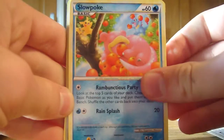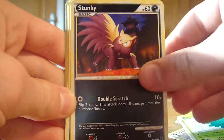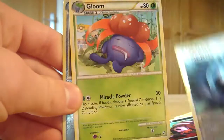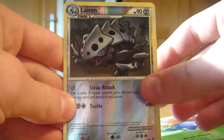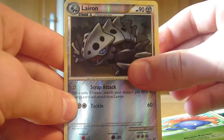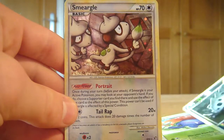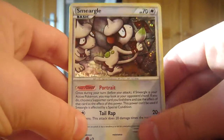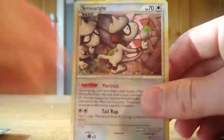So in our final pack we have a Slowpoke, Beldum, Phanpy, Stunky, Houndour, Metal Energy, Darkness Energy, a Gloom. Our reverse is a Lairon, which is our first Lairon I believe - that's pretty sweet. And our final rare is a Holographic Smeargle. That is a nice Smeargle to get, really nice, that is sweet.